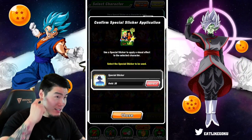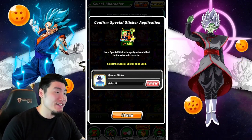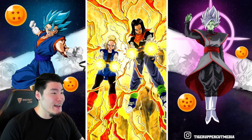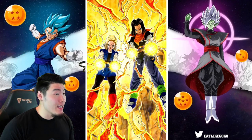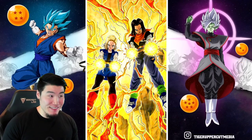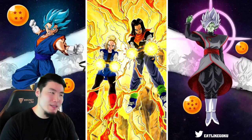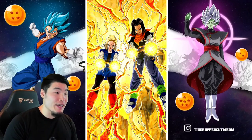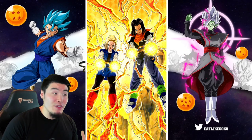Usually Dokkan Fest units have fairly disappointing effects, but I don't really care since this unit does have a lot of meaning to me. First sticker out of the way. It's decent — not really too special. It's kind of weird where Dokkan Fest units are supposed to be some of the strongest and rarest units in the game, but for some reason they kind of shaft them when it comes to effects, at least for the new ones.